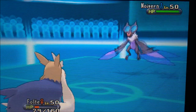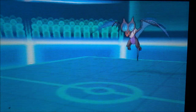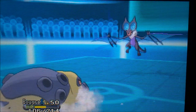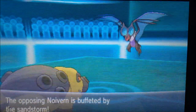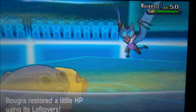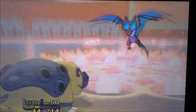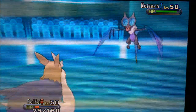Noivern comes in — really scary because I've been hit by Giga Impact and I'm fatigued. He actually misses the Hurricane, so I switch back into Hippowdon to get Sand Stream back up, hoping he finishes me off. I go for Boomburst — it shows I have enough Special Defense to take it fairly well. I take the second Boomburst like a boss and then bring in Stoutland, now fully functional in sand. There's no way Noivern is outspeeding me.